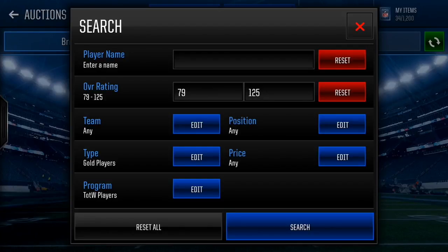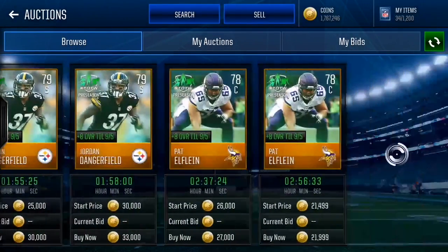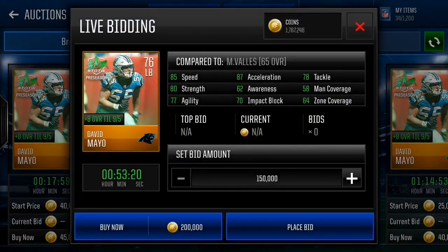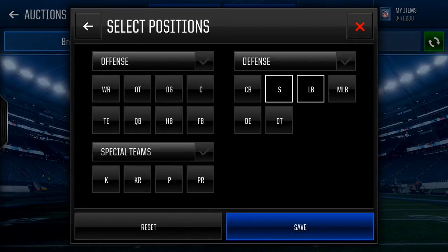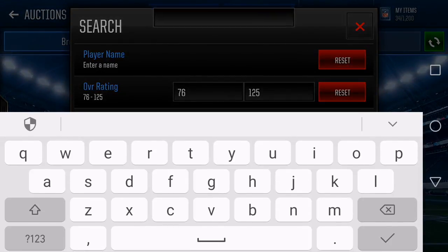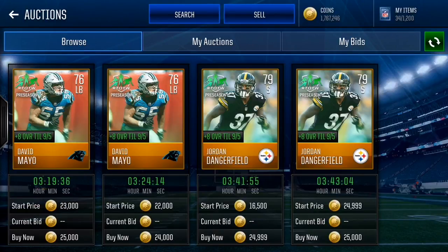Let's find that linebacker - David Mayo, who has 85 speed and goes for around 25k. So select linebacker and safety because we want Dangerfield and Mayo. Set the price at 25,000 coins. Now look at their names: one is Dangerfield, the other is Mayo - what do they have in common? They both have an 'A' in their name. Search that letter and bang bang bang - you get both of them right on the market, only those two. Now you can snipe only these two while other people are scrolling past all the other players.